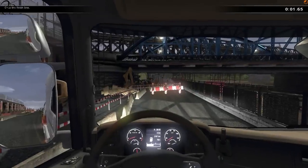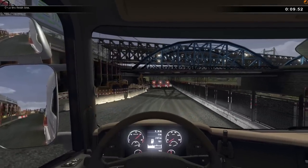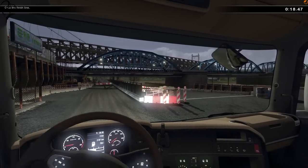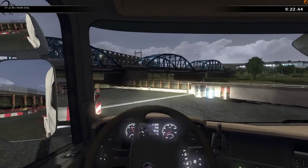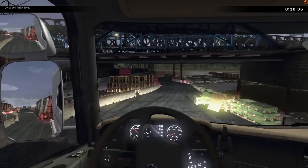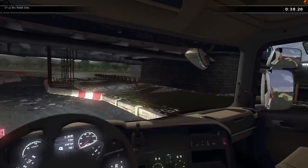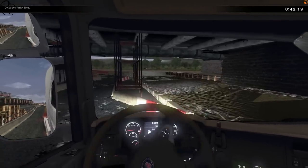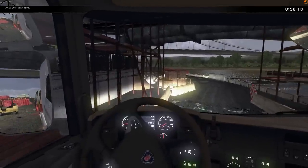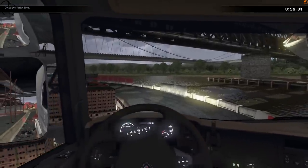Yeah, I think we know what we're doing. Let's get rid of those mirrors it keeps putting back for some reason. This bit's easy enough - this is a straight reverse. However, given that I only get 300 points for the challenge, and it's 100 points every time I touch something, this challenge really isn't about the time you do it in. It's about not touching anything at all. It's deceptive, this - it doesn't look that hard. But it really is. The tolerances are just so minute.